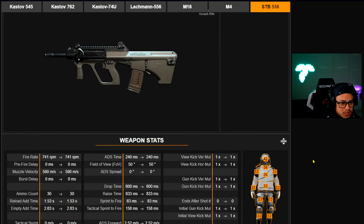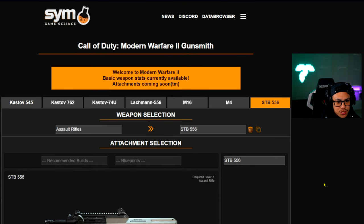Let me show you guys this really awesome website — there's just so much to look at here. When I saw this website I was like, this is absolutely insane, it makes my life easier because I'm one of those stat nerds who loves to look at stats and numbers. This website is called sim.gg — I'll leave a link down below in the description.